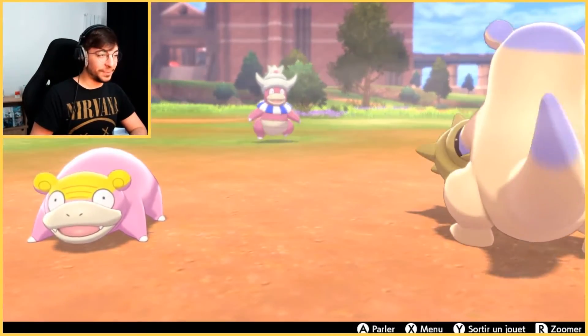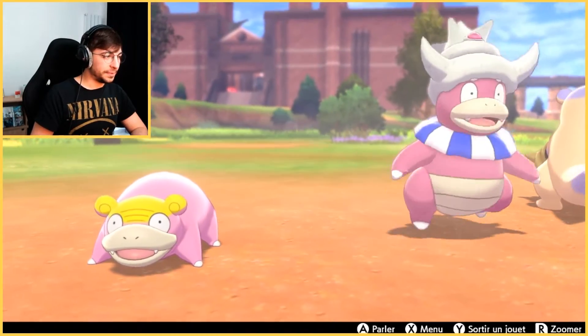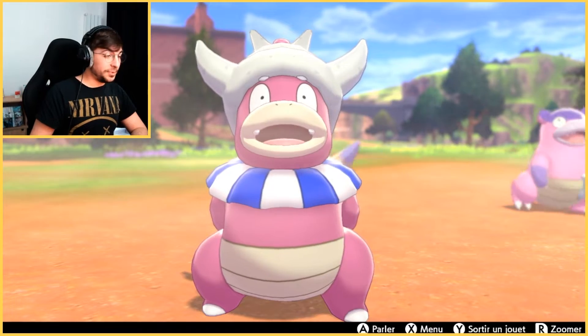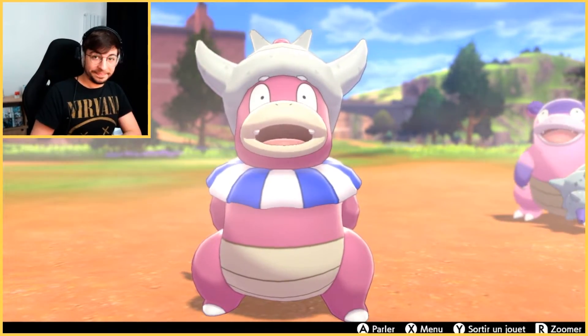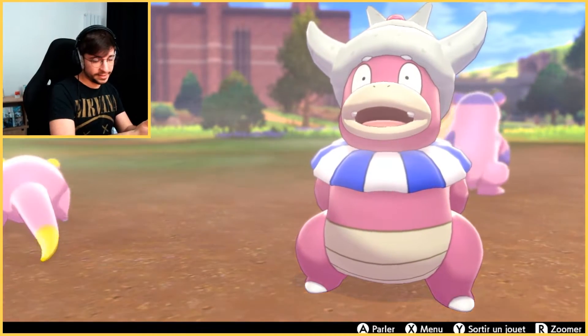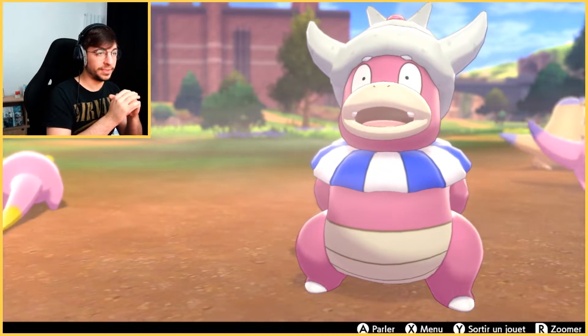Anyway, welcome to this new video on how to hunt. If you want to get yourself one of these bad boys — not this one — let me help you by showing you the best way to do so. There are two methods: eggs or random encounters. I'm not covering eggs because random encounters are more interesting, and eggs always work.